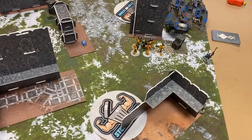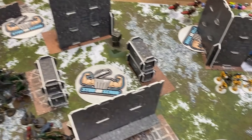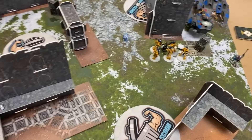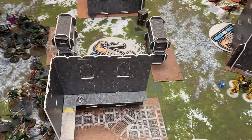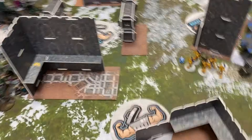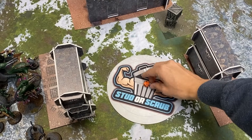Start of the battle, we roll for the Chilling Rain objectives. The alpha objective disappears on turn three, rolling which one that is. And then we roll for the Omega — the one that stays till the end of the match.